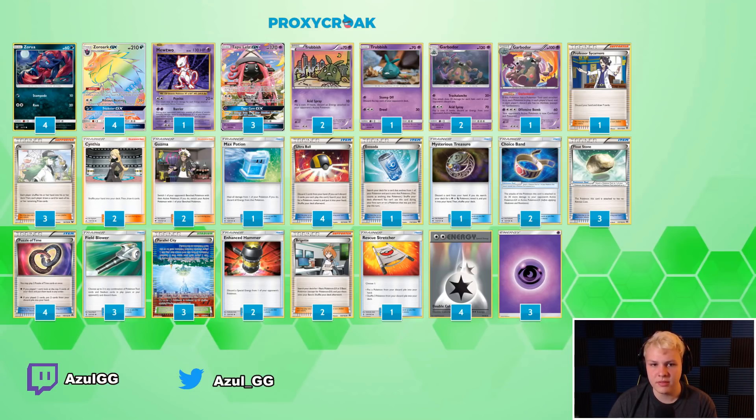The Mewtwo worked very well. It did its job very well — very good against the Buzzwole decks. Not really good against much else, but very good against the Buzzwole decks. It can be situationally good against Rayquaza and stuff, but not quite as consistently good. We can kind of force a two-shot. It's a one-prize attacker, which is nice.